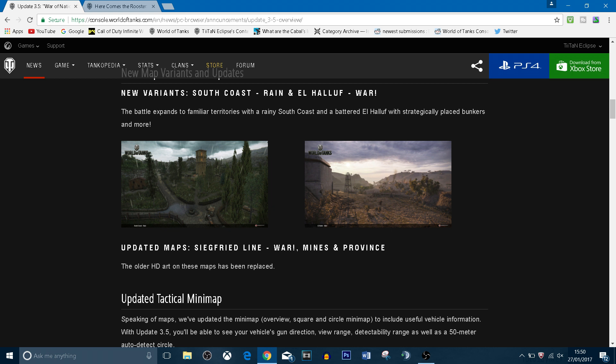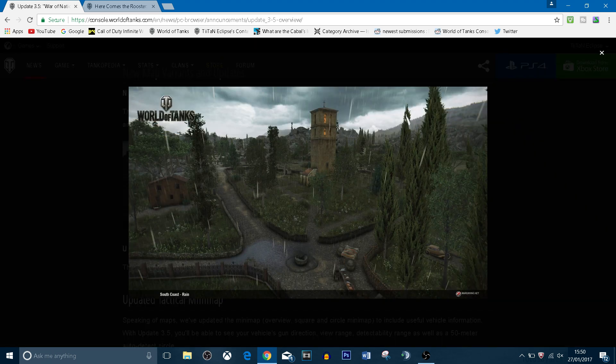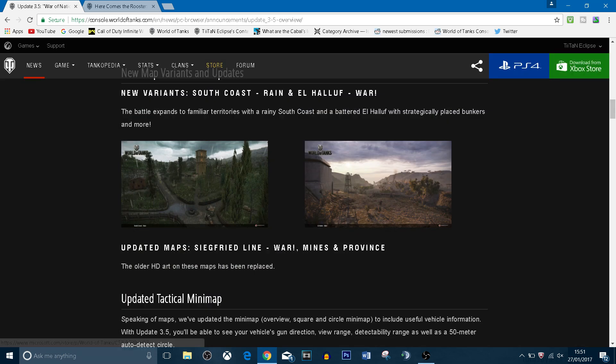Next up are the map variants. I'll do a highlight video when they come into the game where I'll go around the maps and show what they've got. The maps coming out are Secret Line War, Mines, and Province, so I'm guessing we'll have war variants of all of those maps. We can also see South Coast Rain — South Coast is usually quite clear and doesn't usually have this dreary effect to it, so that'll be interesting.